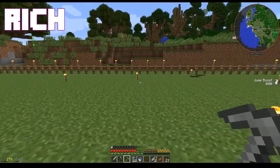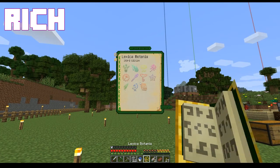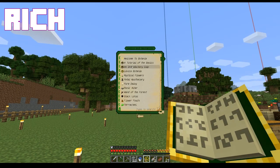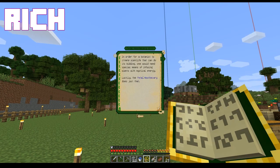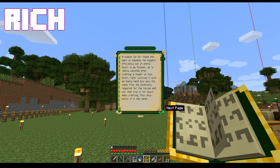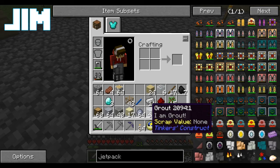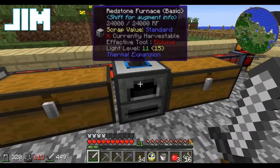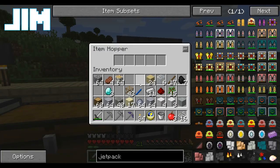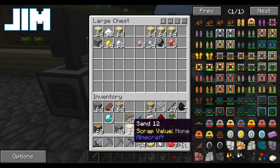First thing I need to make is Grout. First thing I need to do is look at my Lexica Botania and figure out what exactly it is I need to make first, which I think is a petal apothecary. I love that the caption for Grout is 'I am Grout!' We'll throw this in the hopper for the redstone furnace because we're going to turn it into bricks.